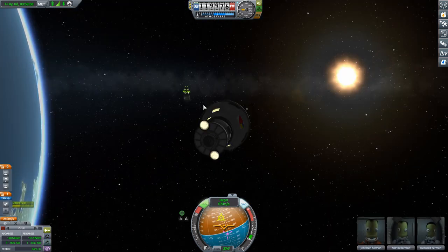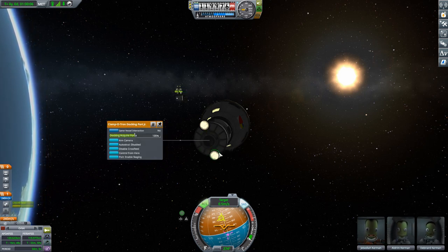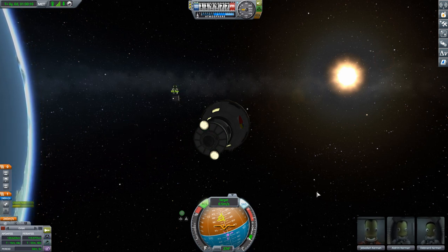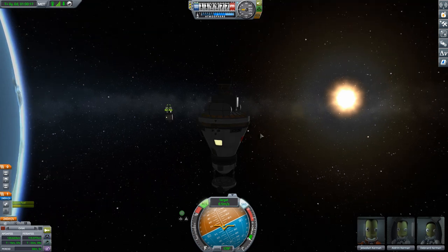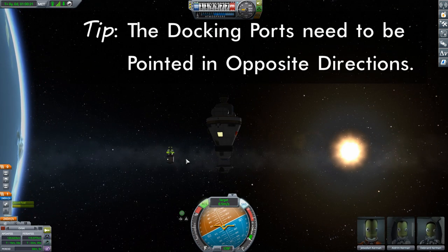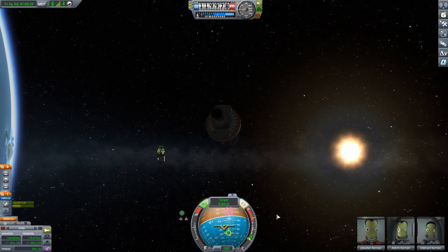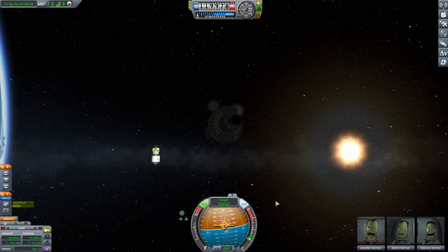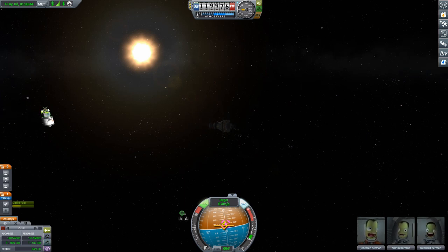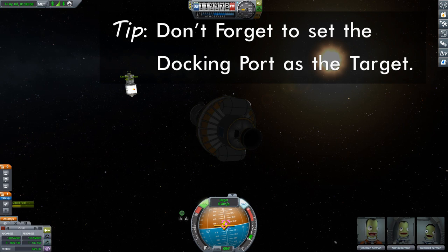Now I'm going to switch over to my other ship. Now that I know the station port is pointing due north, if I want this docking port to line up with it, all I have to do is point it due south — a heading of 180 degrees. And now I know for a fact that these two are lined up properly. Our prograde vector is in the wrong direction — it's missing by quite a lot. So I'm going to use the K key to pull it up towards our target icon. Then I'm going to aim the camera at the docking port and select that port as a target, and reset the camera. So now we're aimed and going straight for this docking port.